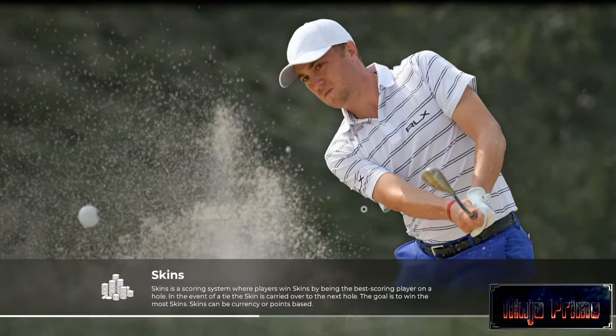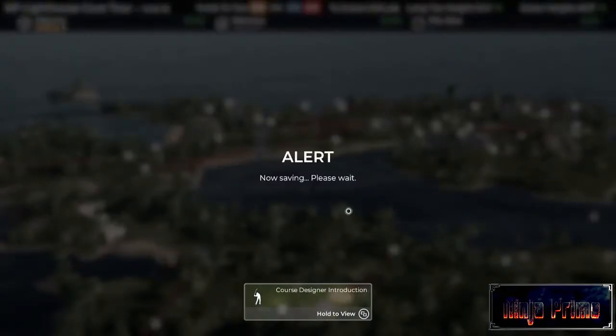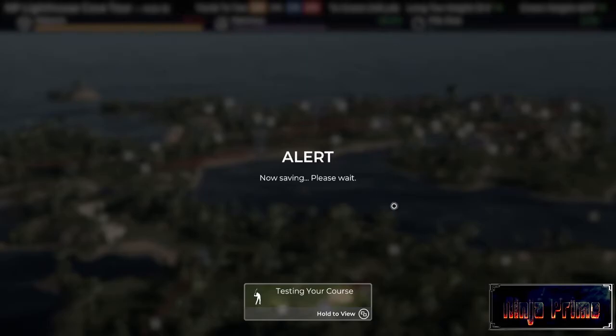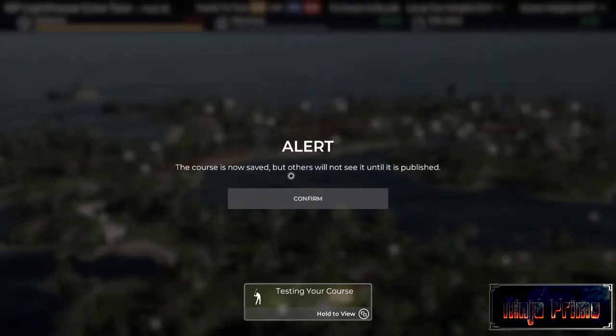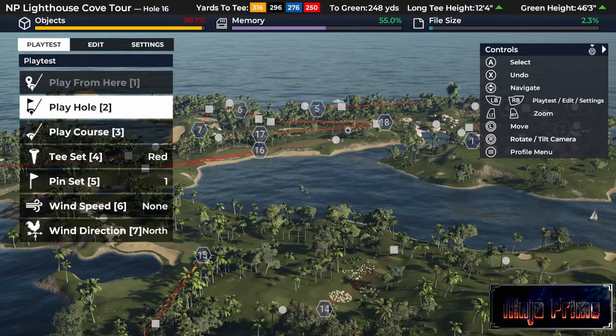Okay, it's taking its time. I think when you import a legacy course you import it straight to the course designer like this, so it's not yet saved. Alert - now saving, please wait. I just want to see what happens to these bars at the top because I know I maxed these out pretty much. Confirm - so that's maxed out. Whoa, okay.